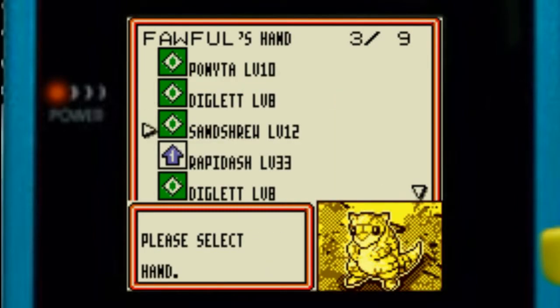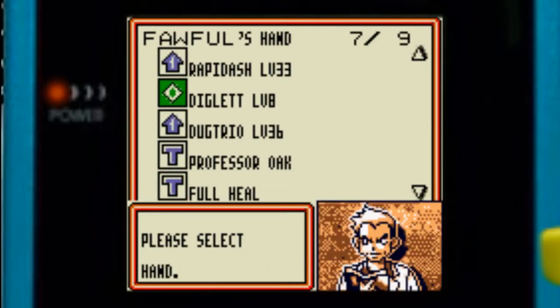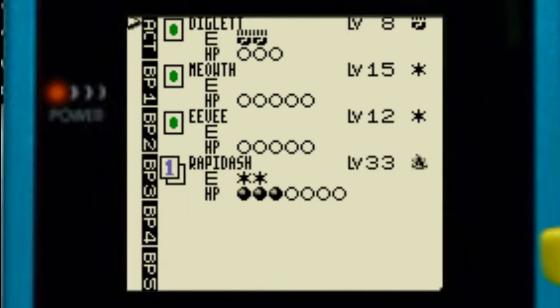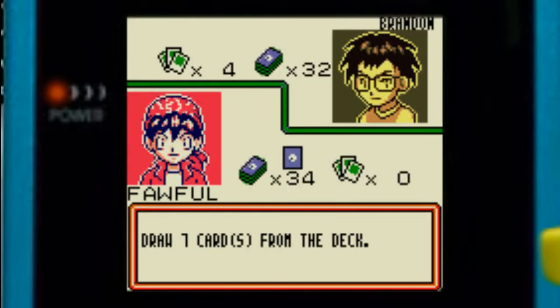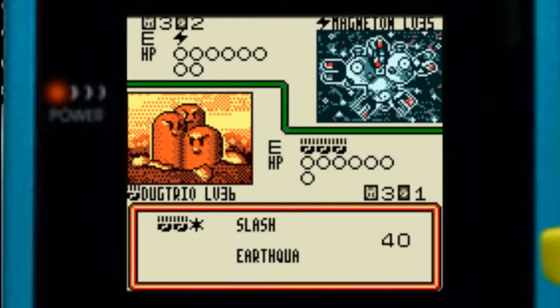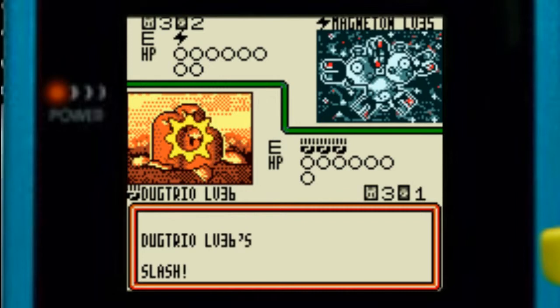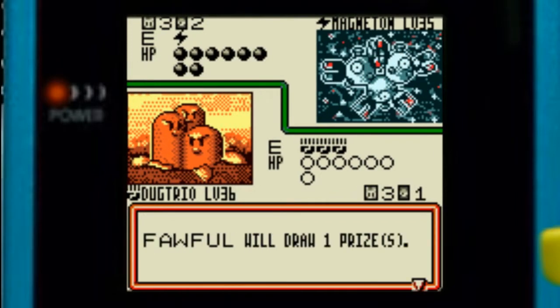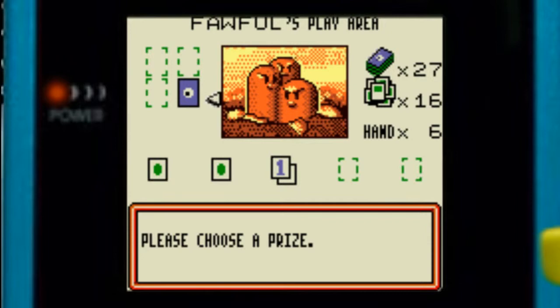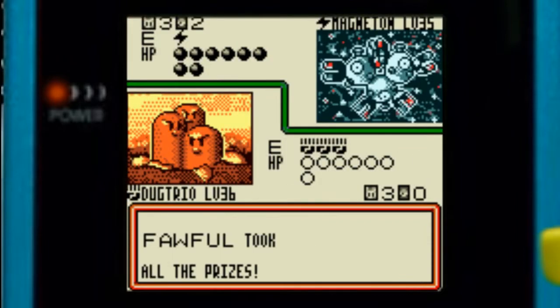Let's put on that Dugtrio first and use Professor Oak — hope for the best. Fighting energy, a bit of a risk, but what's he going to do in return? And that's over — we destroy that Magneton!